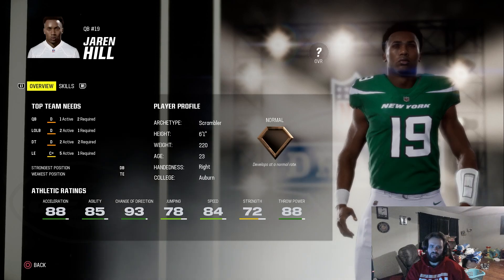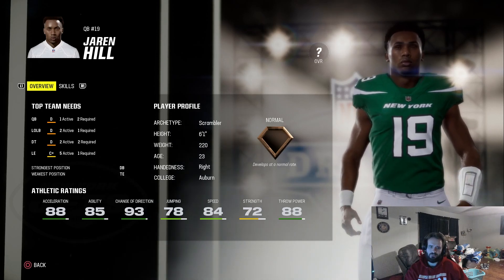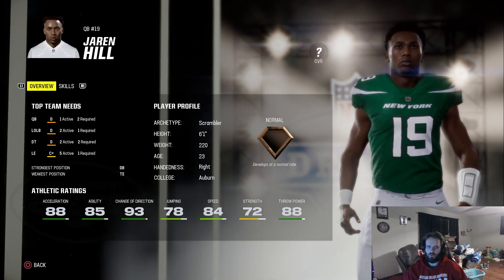With our first round pick, we take Jaren Hill. I know he is a normal dev trait, but his stats look crazy. Hopefully he is at least a high overall — that is the hope.